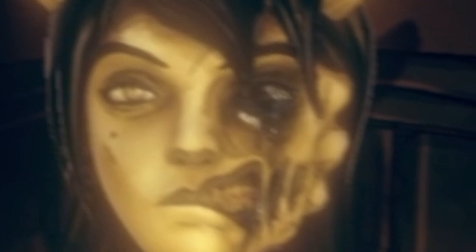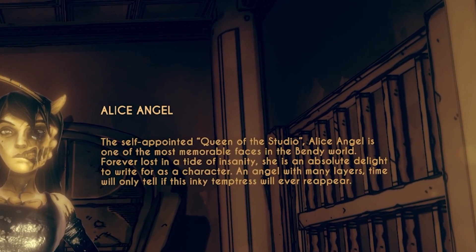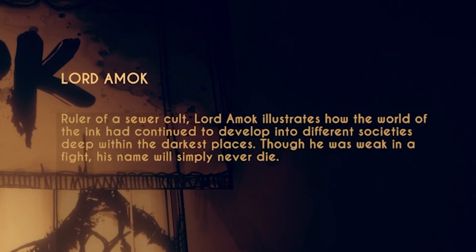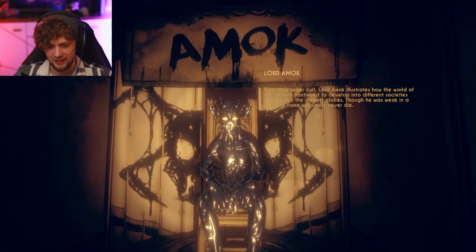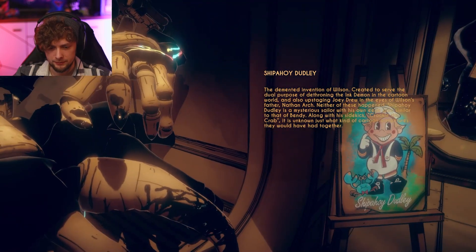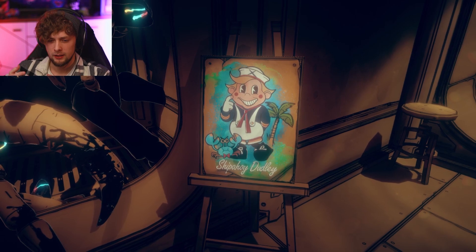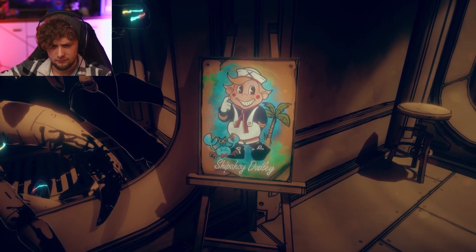Alice Angel — the self-appointed queen of the studio. Alice Angel is one of the most memorable faces in the Bendy world, forever lost in a tide of insanity. She is an absolute delight to write for as a character, an angel with many layers. Time will only tell if she will ever reappear. Lord Amok — ruler of a super cult. He illustrates how the world of Bendy had continued to develop into different societies deep within the darkest places. Though he was weak in a fight — I think we almost one-shot him. Shipahoy — demanded invention of Wilson. This dude doesn't really seem to fit in the universe of Bendy anyway, because I don't think there are any humanoid characters in the Bendy world.